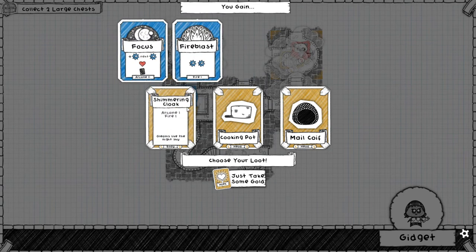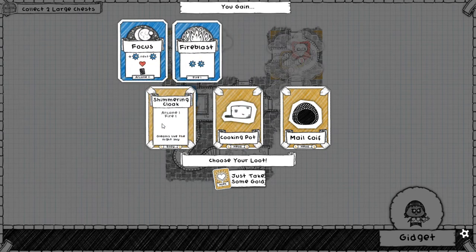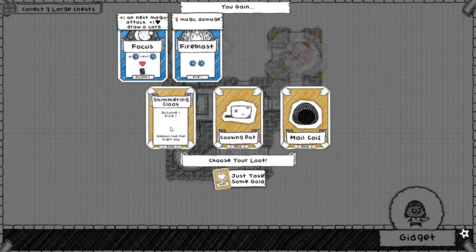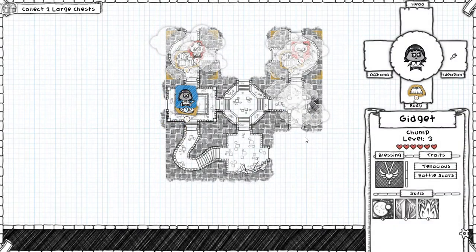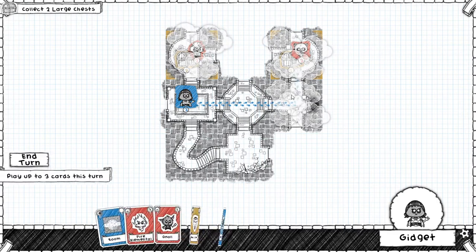We got some good stuff here. Arcane 1, Fire 1 is good. Crush 1, Fire 1 is also fine, but I'll go for the Arcane. I have a battle scar that starts me with one Arcane, so it takes me up to two. And the fire blast for two magical damage is welcome, especially because I'm about to fight the zombie who has decay — so doing two damage at once is quite useful.